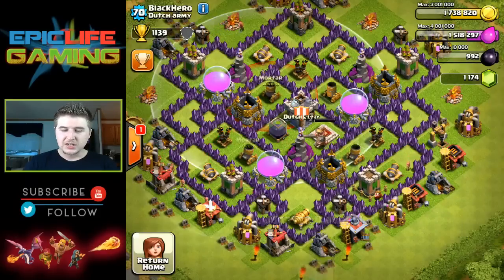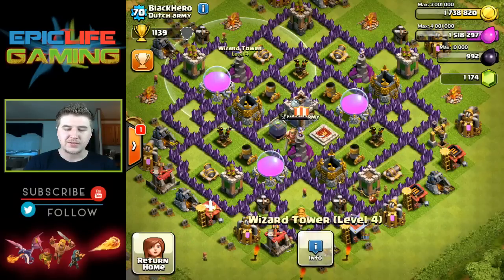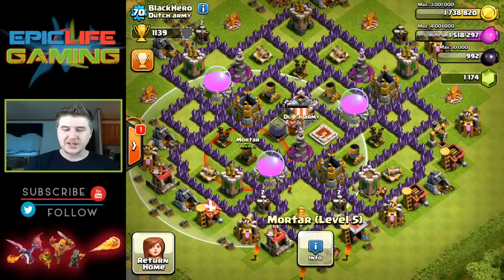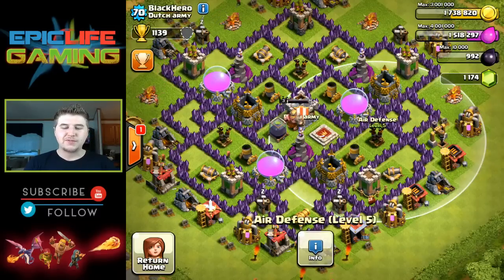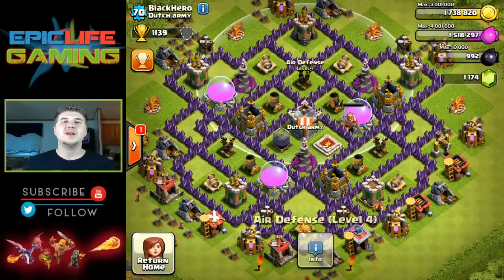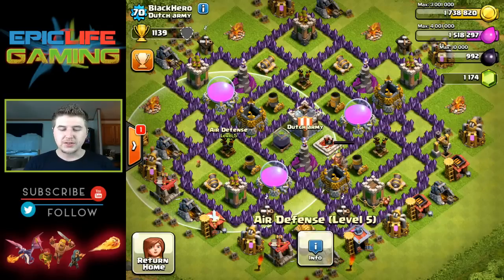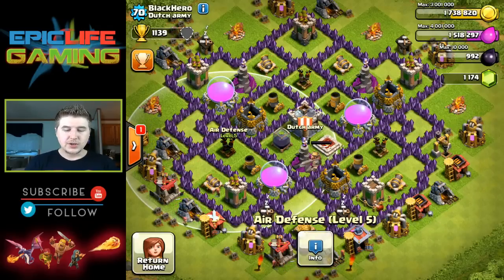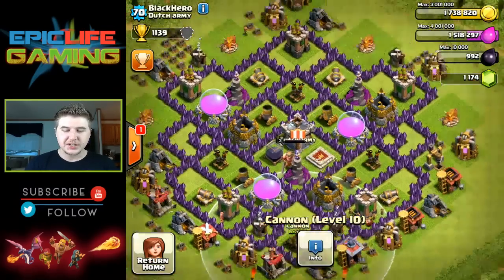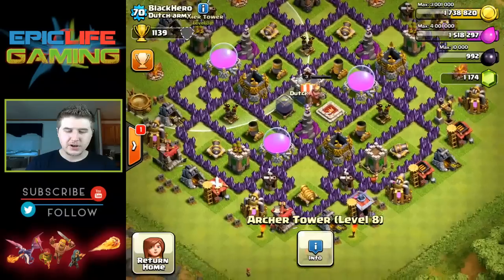With the fourth mortar for Town Hall 8 he can cover so much more of his base — good job on that. All these levels seem to be pretty good. Obviously you can upgrade the wizard towers a few more levels, but that's not too bad. I see your air defenses are level 4, level 5, level 5 — good job. I really like the placements: they're towards the inside of the base and spread out, so no air defense or ground troops can reach them all in one area.